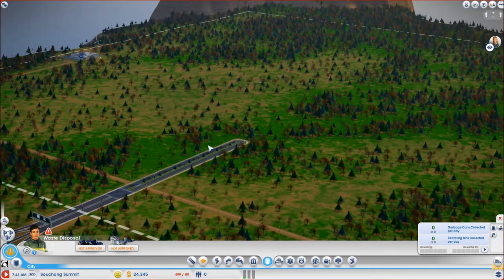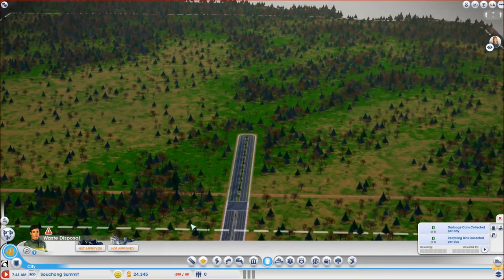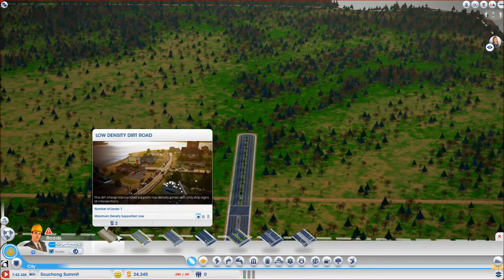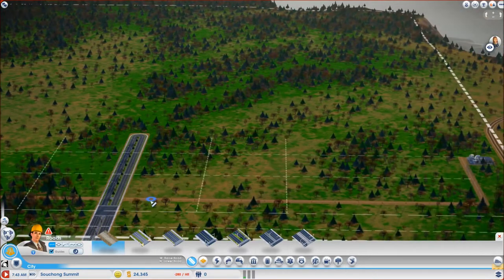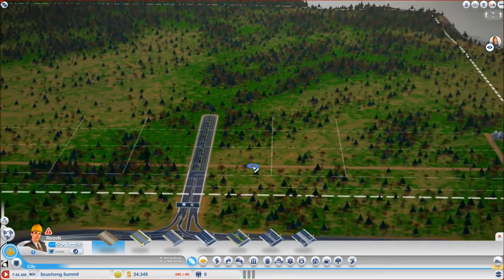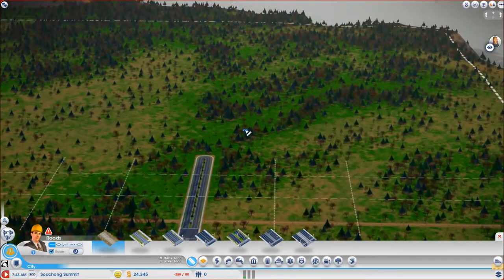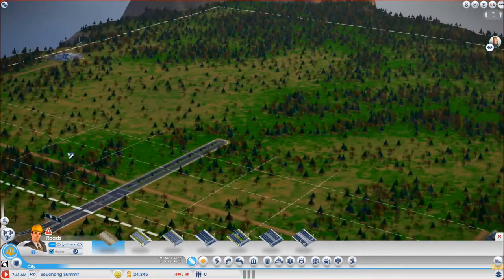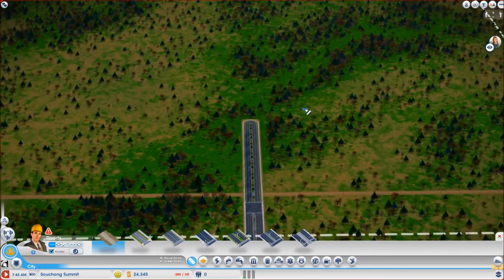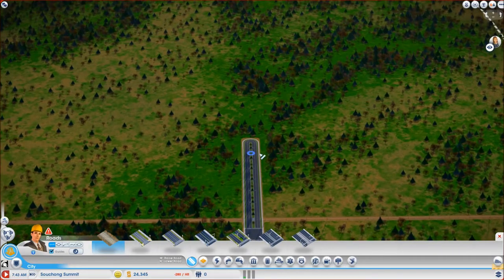Now it's time to set up the road network. I have just a little bit more than 24,000 which is going to be plenty, since the only roads I am going to be using are the low density roads. I am thinking that I can just keep on using this grid, but my housing is going to be on the left and right side and not above and below. I am going to have my roads going like this.